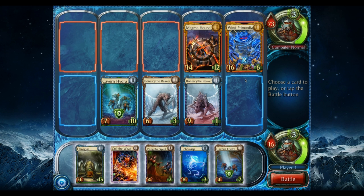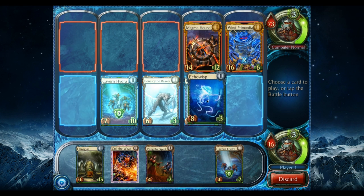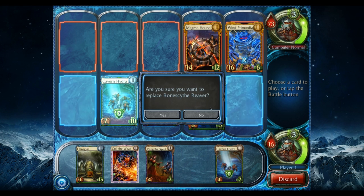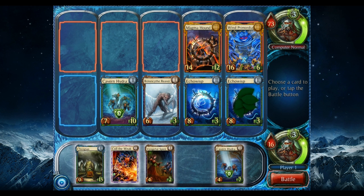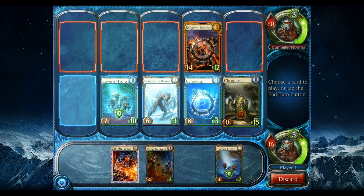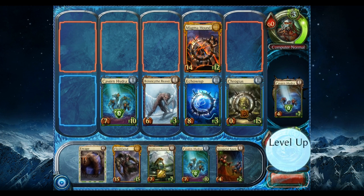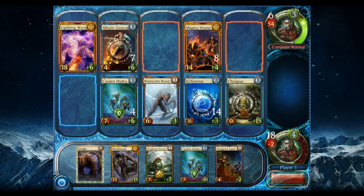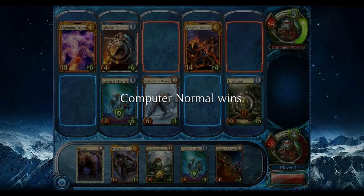I need to kill this guy this turn or bad things happen to me. I'll play this guy there — yes, we'll replace my own Bone Scythe, kind of sucks — but let's battle that out and end the turn. That's super awesome... ouch. Yeah, so he won with the awesome scary Lightning Worm.